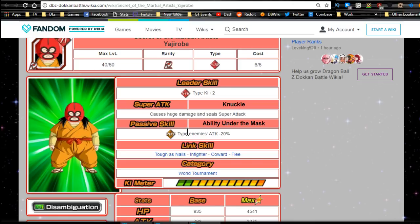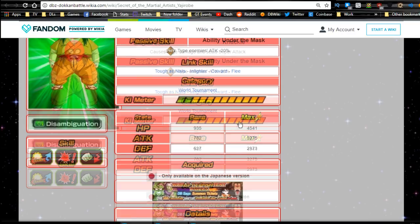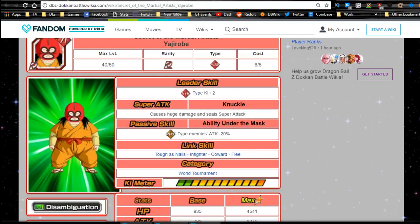For a rare unit, he's honestly pretty decent. His super attack isn't great but he seals attacks and reduces damage. I don't think you'll ever run him on a team, but he's a pretty cool unit. I like that they're giving rare units cool abilities — having damage reduction and sealing as a rare makes him unique. Link skills are Tough as Nails, In-Fighter, Coward, and Flea. He's part of the World Tournament category. 12 Ki multiplier of 120.